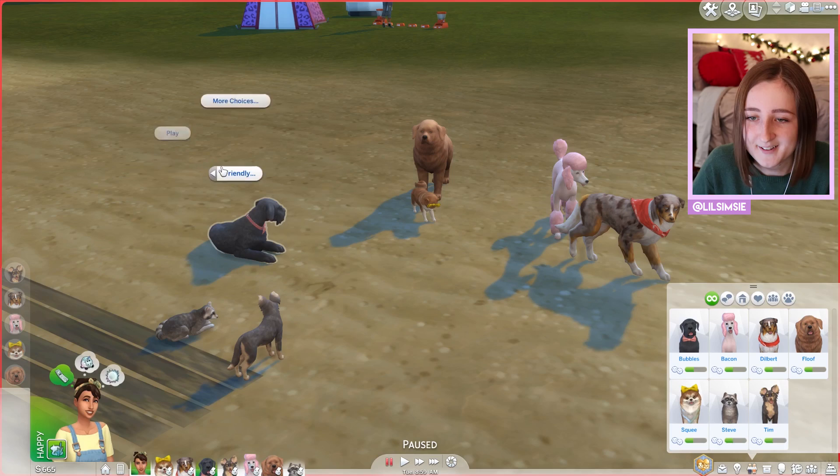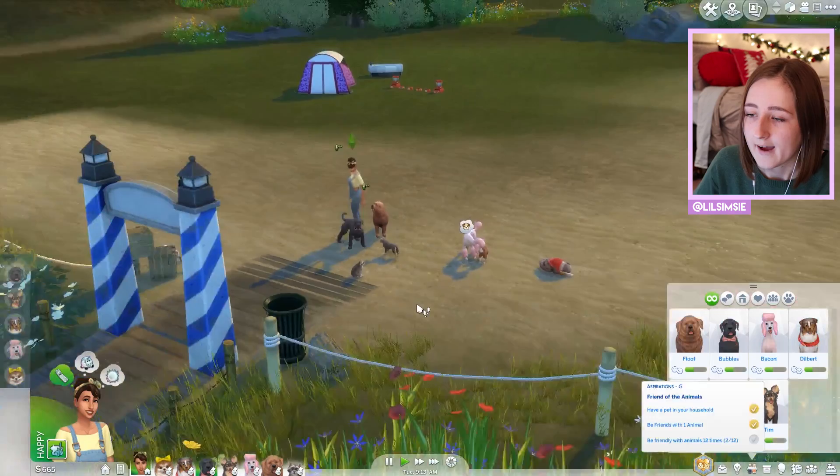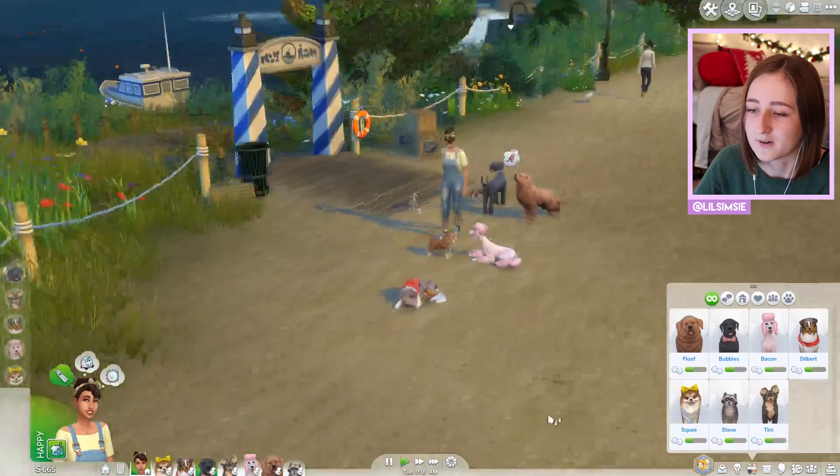As you get higher up, you'll start getting things like the knight in shining armor costume worth about 8,000 simoleons, or a gold bar worth 6,000 simoleons. The challenge gets a lot easier as you go on, but in the beginning it's really hard because we don't have much money.